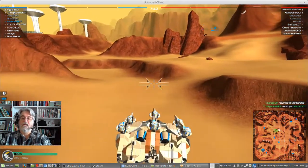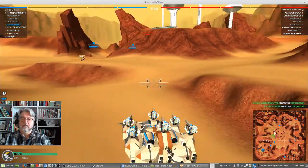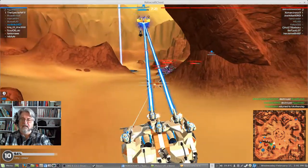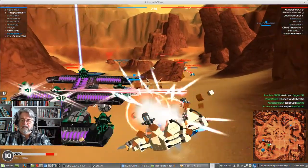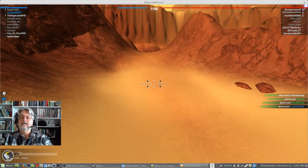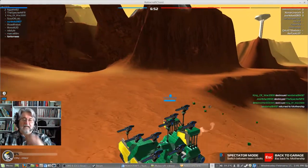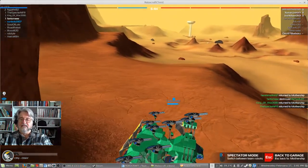Enemy spotted. Yeah, there's our base — we got him out of here. Enemy spotted. I think he jumped on him. Now I don't know where he's at. Suicide! That's all right. Enemy spotted. I was trying to keep track of him but he got wiped out.